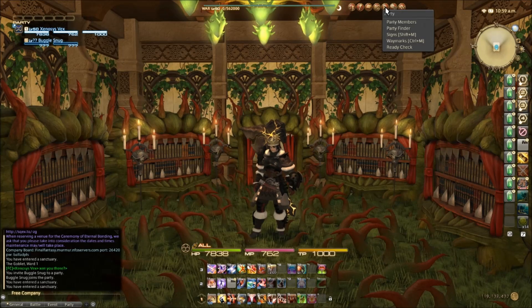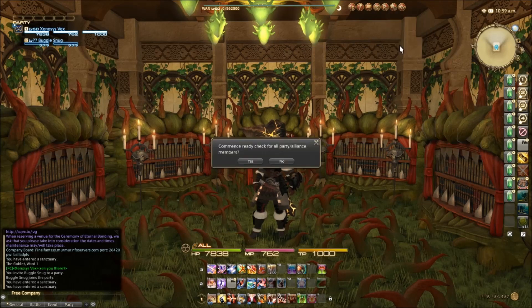After you click on the party bubble, a number of options will appear. Don't let that confuse you, because we're only going to click on one of them — you guessed it — ready check.